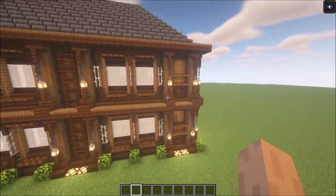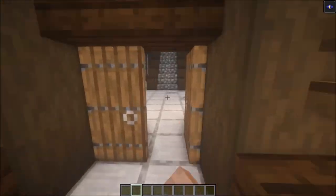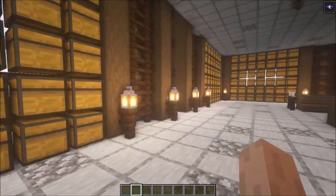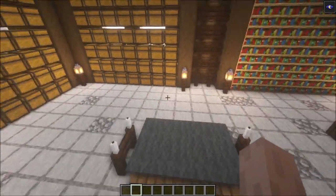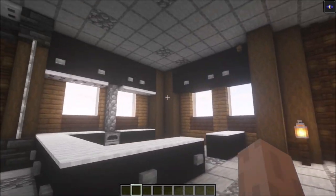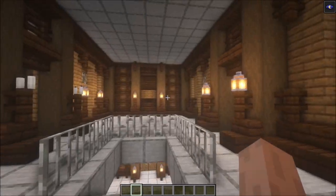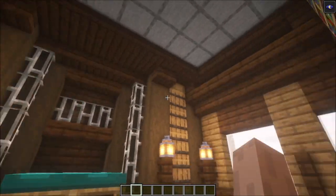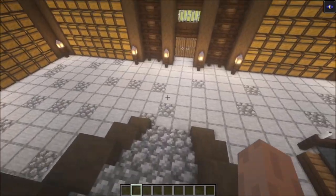Let me show you the interior — we got a full interior this time. We got a massive storage area followed with a library and a nice little area to relax and sit. We got a fireplace right here followed with a kitchen, and upstairs we got four identical bedrooms. This is the hallway design and this is how the bedrooms look. Now the requirements — let's quickly go through that as well.